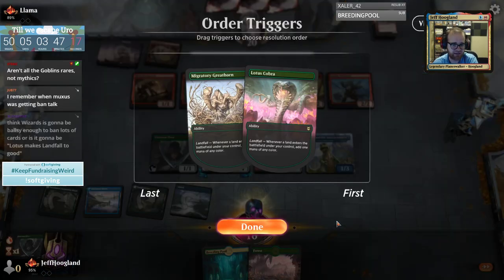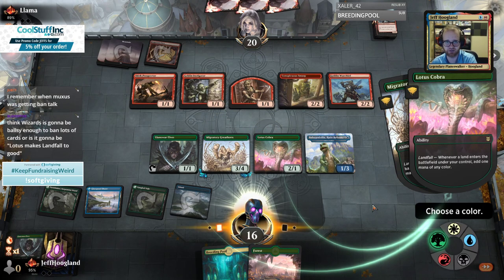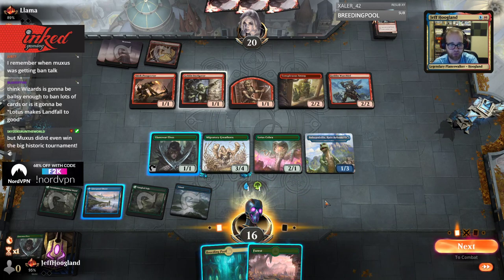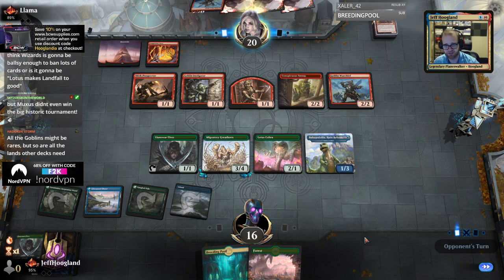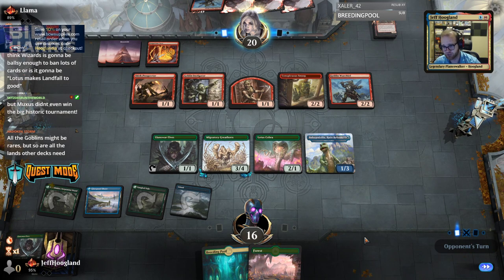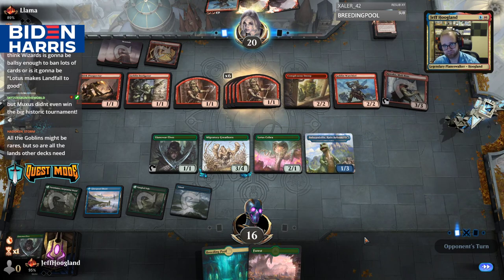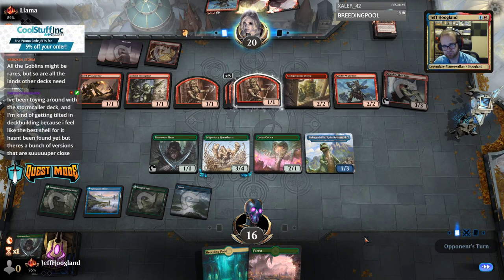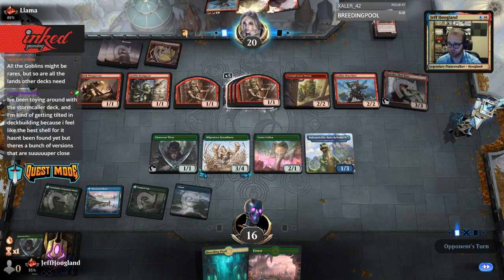The type of gameplay Goblins generates is kind of crappy on average — it's very difficult to interact with, and Muxus is basically a one-card combo. I think Muxus overall is much better than Winota, and they banned Winota. It's a little annoying from that perspective that they leave it legal. I think I'm exactly dead — that's so sad. We're going to zero. Rough.